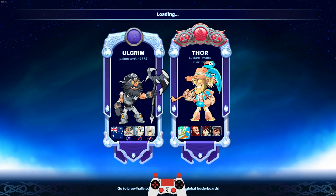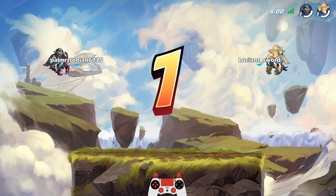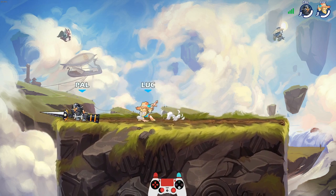Going against a Diamond player — he's got Ulgram, Brynn, and Yumiko. Three very good legends, so I'm probably going to have to try pretty hard on this one just to actually win the game. Probably not going to be killing myself on this one — we got Diamond in the house.